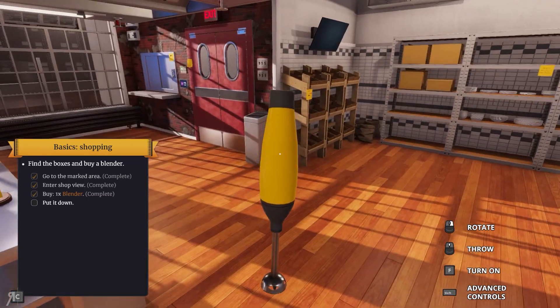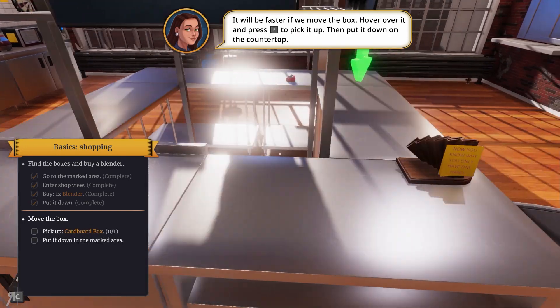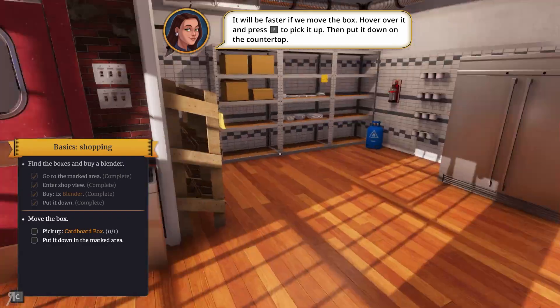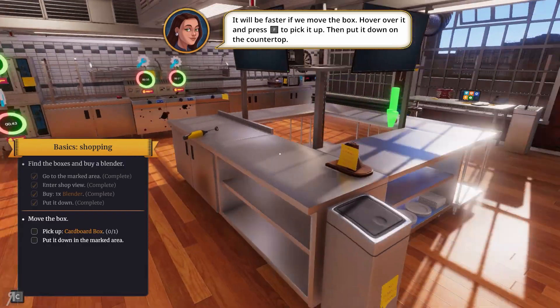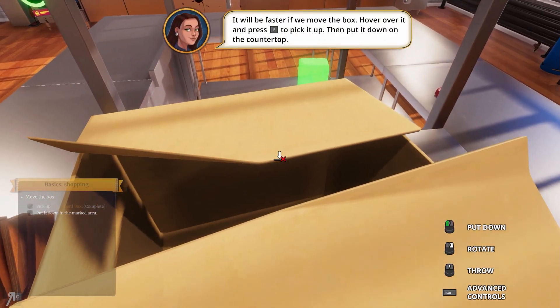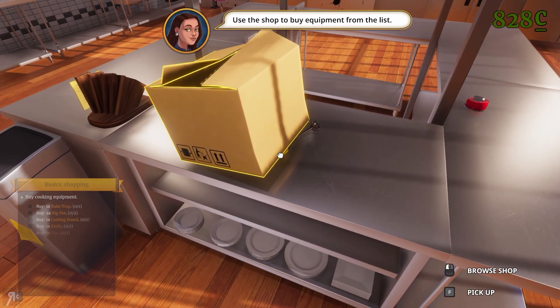Let's put down the blender. Can I put it down anywhere? Yeah, just put it over there. It'll be faster if we move the box. Pick up the cardboard box — I can take this. Fantastic. Let's put it down on the blender.